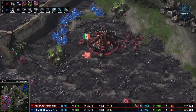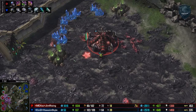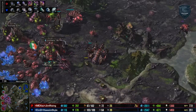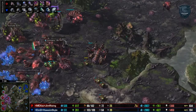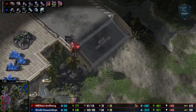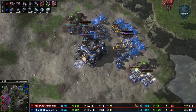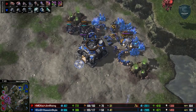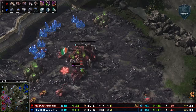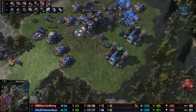He doesn't have plus 1 melee — he's getting plus 2 carapace. So at 7 and a half minutes you have to wonder: is he going for Ultralisks? Centrifugal Hooks completing, we've got Muscular Augmentation. So it's definitely going to be Hydraling Baneling, but the plus 2 carapace is a little bit off-putting, because lings do better with attack. Hydralysks are so frail — does the carapace really matter? There are a lot of questions here. So almost invariably, you have to expect Ultralisks.